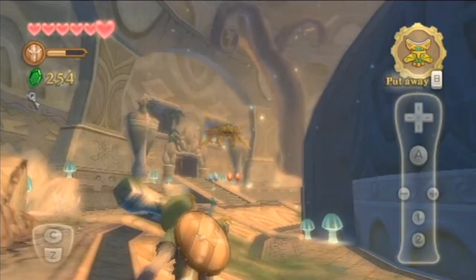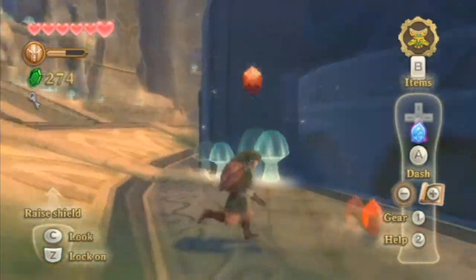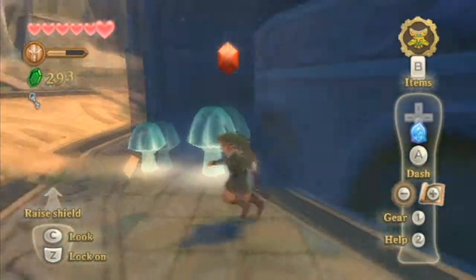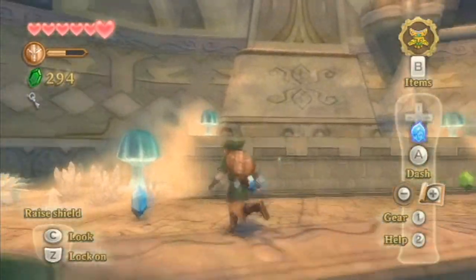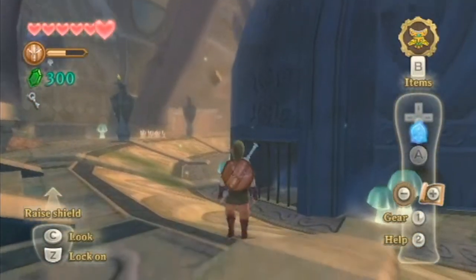That just got us some rupees — I thought it might have been useful. Oh, red gives us a lot. I think blue is worth a decent amount as well. We've reached our max amount of rupees already.